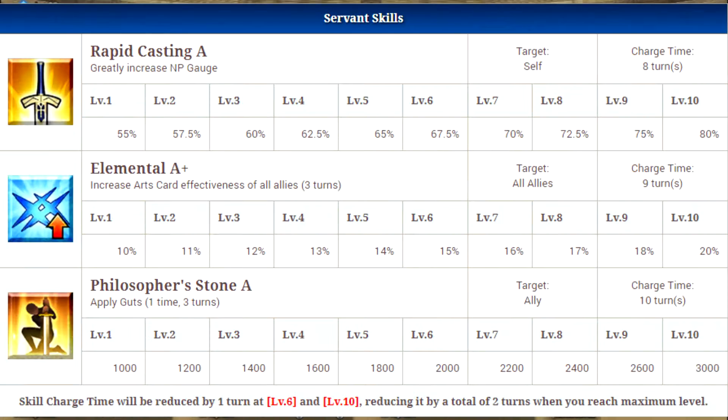Moving on to his servant skills, first up is Rapid Casting A, a self buff that will increase his noble phantasm gauge greatly, starting at 55% at level 1 and going up to 80% at level 10. This is a very good skill — it gets you almost ready to fire your noble phantasm at the start of the fight. Combo it with a craft essence or another character's NP gauge gain and you can use it turn one, which is great for wave clears and farming. It does have a slightly higher cooldown, but outside of farming teams you should be able to get it ready again by the end of the fight.